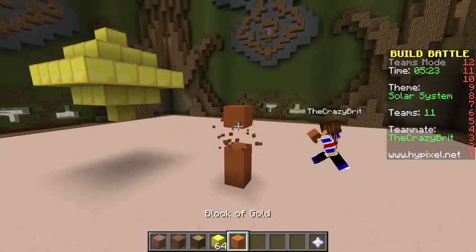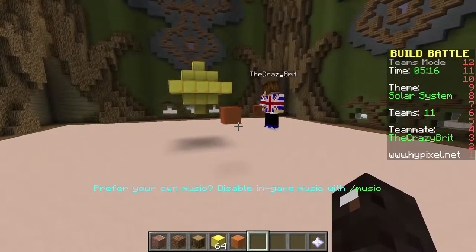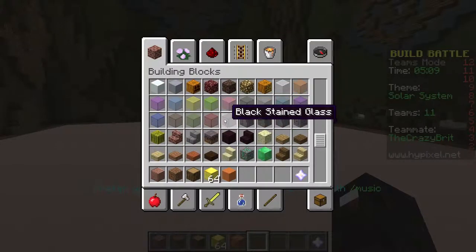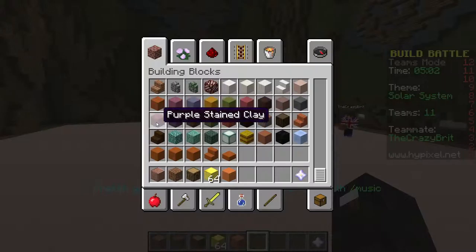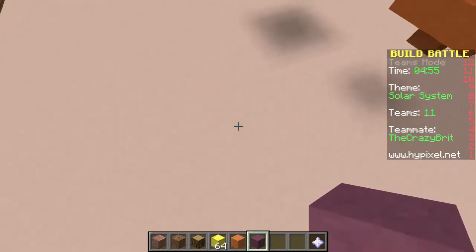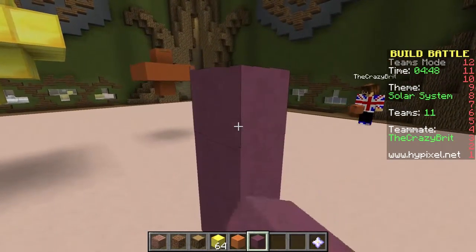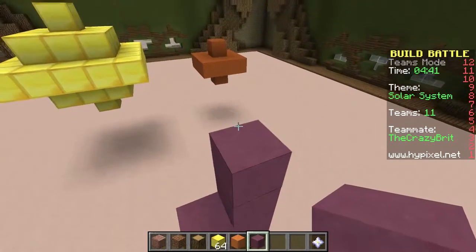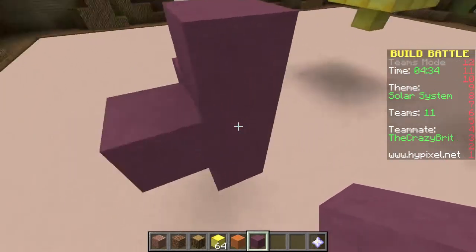That actually kind of looks alright. So if that's Mercury... that's not literally one block. I was going to expand on it. That's pretty tiny, but okay, we could go with that. I think Earth is going to be the worst. Definitely. I'm trying to think of the sizes as well. Venus - purple stained clay? Yeah, I guess that could work. It's a bit bigger than Mercury.